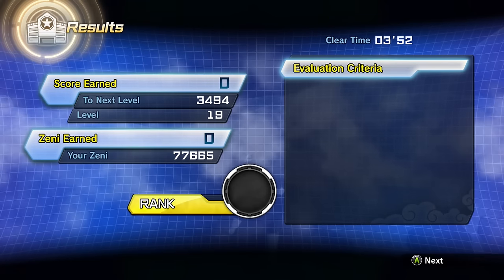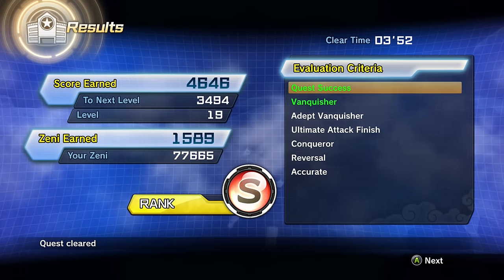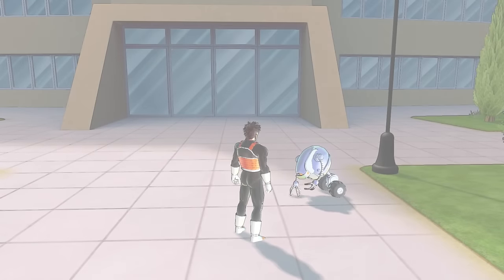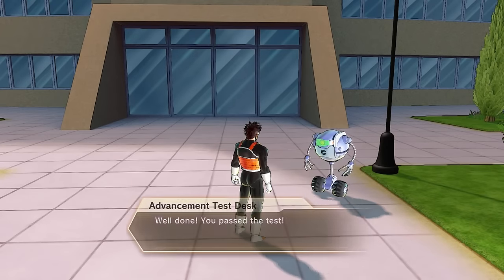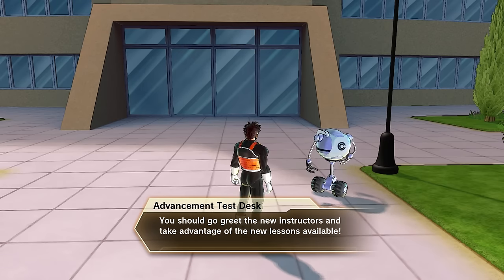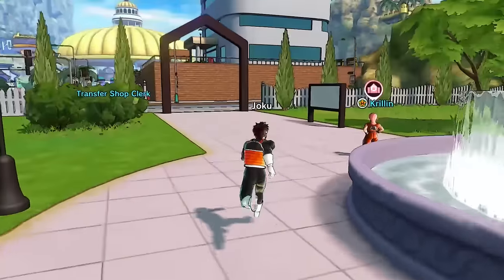It says we advanced to advanced class — leveled up! We have four attribute points? That's really cool. I feel like in Xenoverse 1 it was always three. The first level we got two attribute points, then we started getting three, and now we just got four? I'll take it! 'You passed the test — you can now take new classes. You should go greet the new instructors.' So when we do that, new instructors are available.